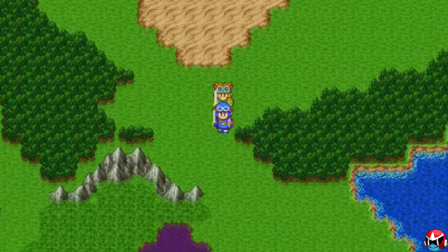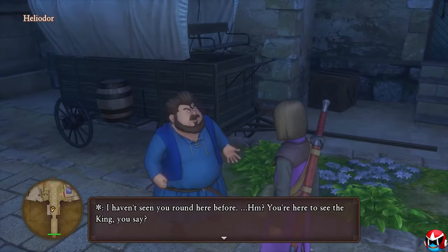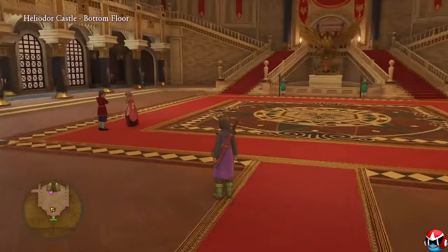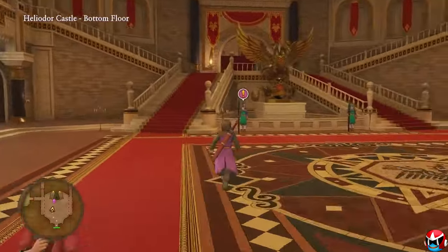How do we fix this inherent lack of direction the game has? Well, they could add in pink exclamation marks on the map, showing you your next possible locations that you need to visit, similar to Dragon Quest XI. This way, players would always know where their next objective lies, and they wouldn't have to waste so much time wandering around lost just trying to progress the game.